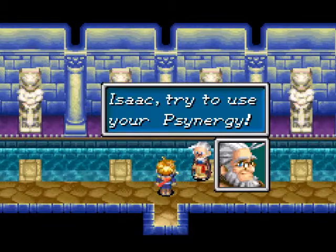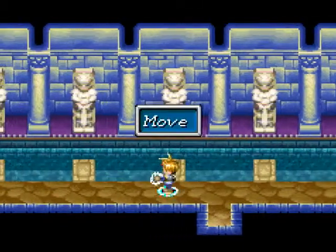Energy is the key. Isaac, try using your psynergy. Okay, so this is where you're supposed to move.